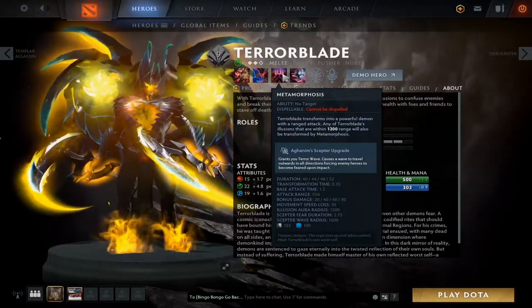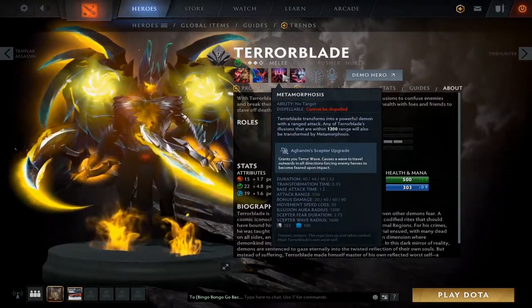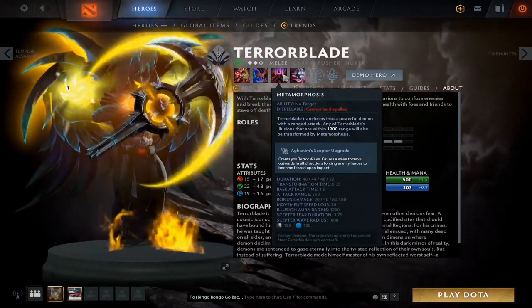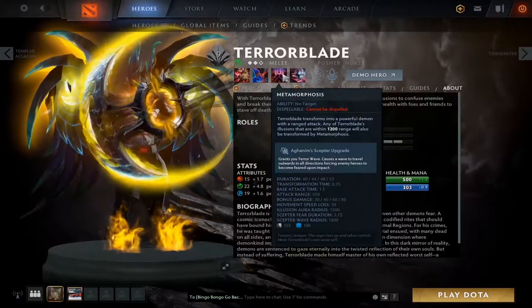There's also an Aghanim's Scepter upgrade that gives you an additional ability, but I'll get into that later under the item build section of this video.